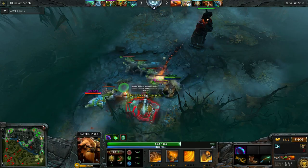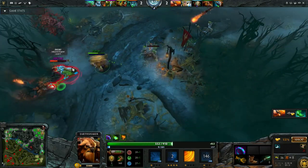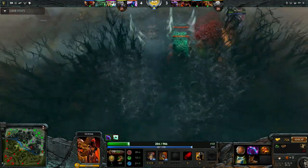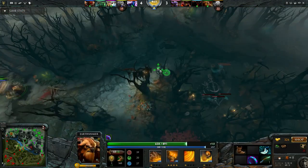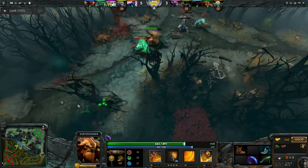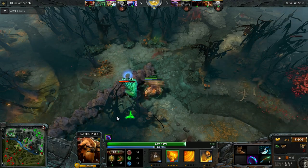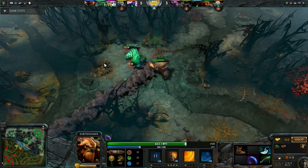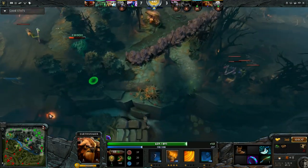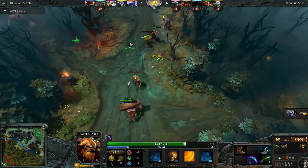If I am solo on the safelane against another solo offlaner, I prefer skipping Fissure until level 4 and getting 2 points in Enchant Totem and 1 in Aftershock at level 3. At level 3 I am able to harass the enemy offlaner with Enchant Totem, and I can trade blows with heroes such as Bounty and Tide. Afterwards max Enchant Totem, then Aftershock. I only put 1 skill point in Fissure, since the mana cost increases a lot, and going this carry Shaker build you can't afford having skills that cost more mana.